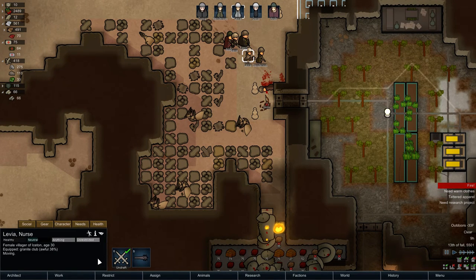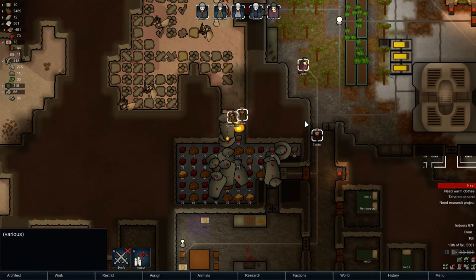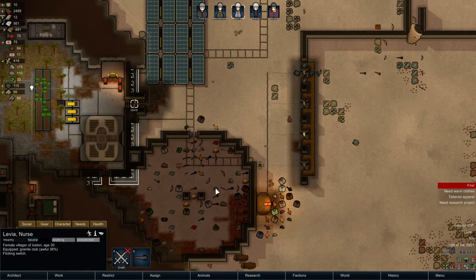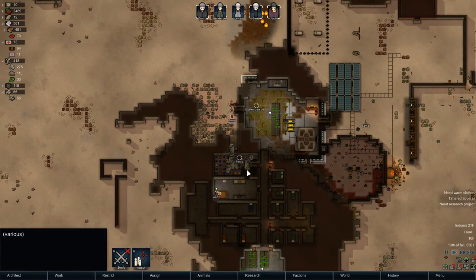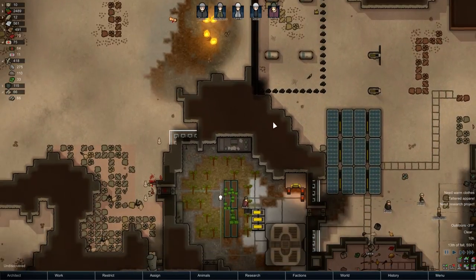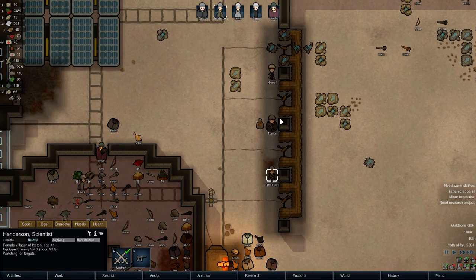That guy actually set fire - that's not good. Everyone should be able to put that out quickly, but that's actually very bad especially considering one of the corpses is on fire. That could cause my entire food supply to get destroyed. Levia, you're a fire starter so you should probably just do that. Okay, that's taken care of. That could have been bad - good thing I noticed that fire. That's happened to me in the past where there's been a massive fire and I just didn't notice.